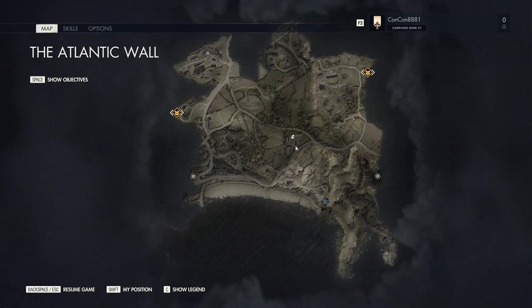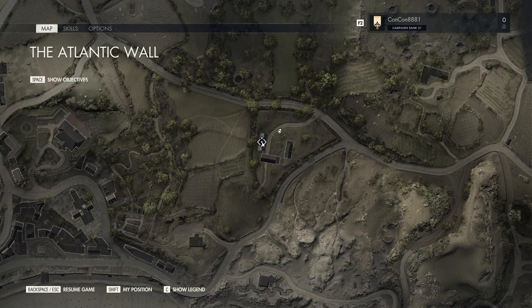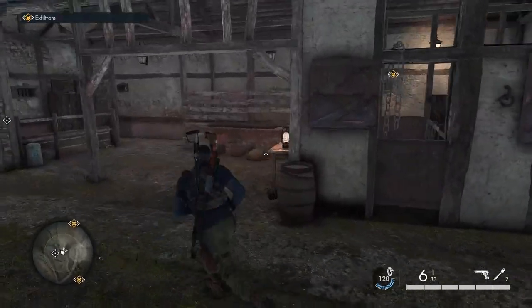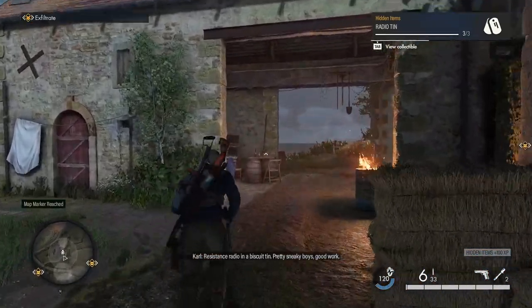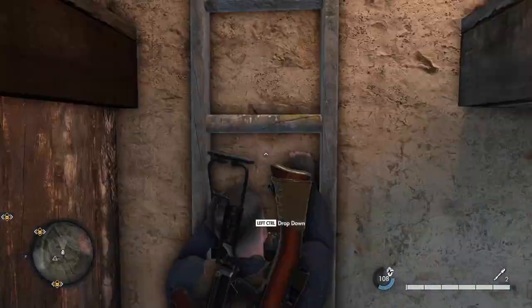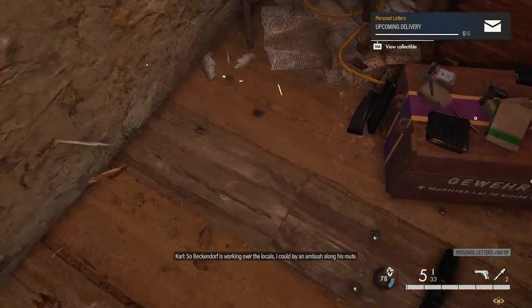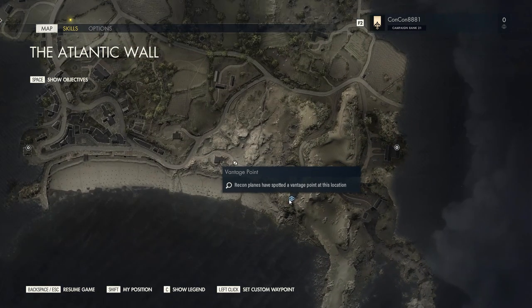Before heading into the big town, take the road across the middle of the map to get to this area — there are two collectibles here, one in this house and one upstairs in the roof. The first house on the right looks like a stable or open building; go in and collect the first item on the table, which is a radio tin. Then run into the other house, crouch under the bar, go up the ladder, and directly to the right of the ladder you'll find a hidden little paper in the corner — very easy to miss.